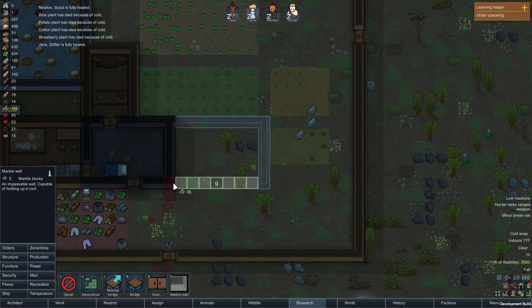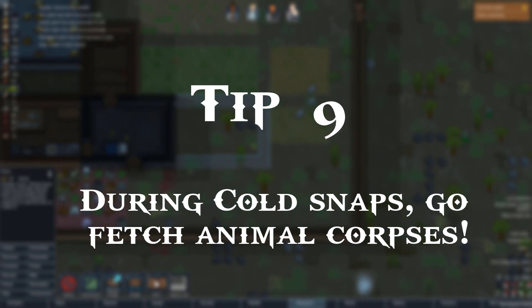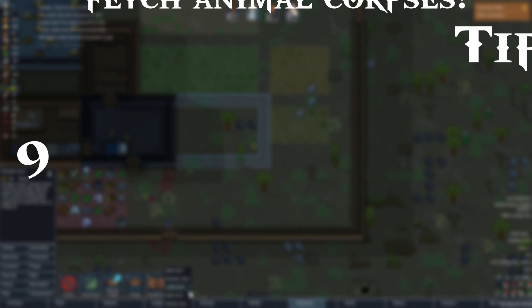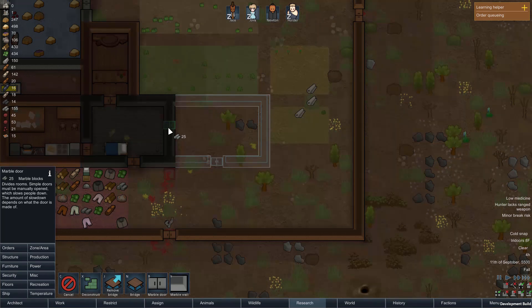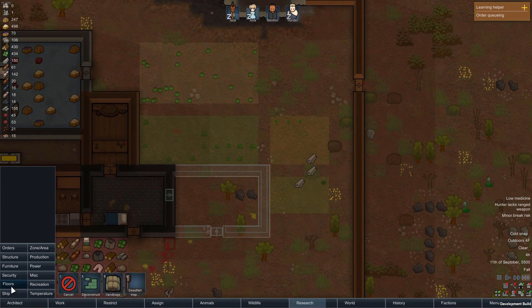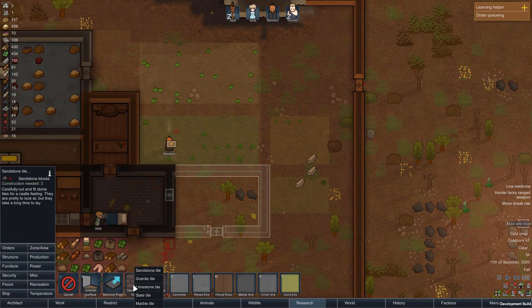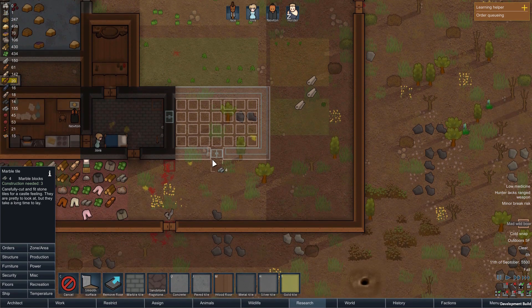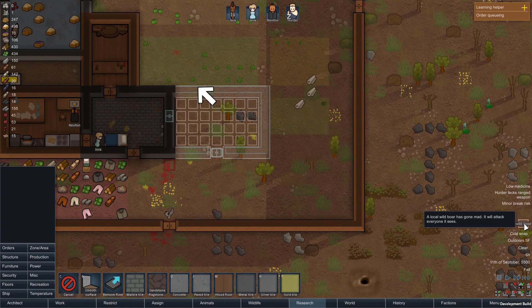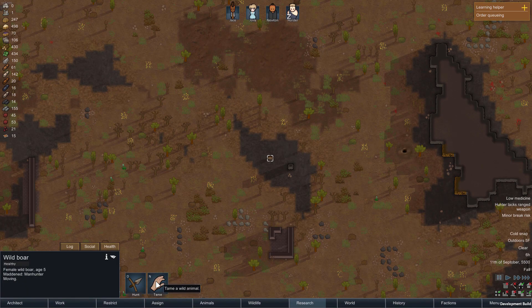Tip number 9 is an event-based tip. During a cold snap, go out and fetch the dead unfortunate creatures. This is a very useful trick to get a lot of food for practically nothing. During the cold snap, most creatures on the map will die, which means there are a lot of corpses to go butcher and eat — it usually wipes the map of creatures. If you look at the new wildlife tab in the new version of the game, you can see all the wildlife out there, so you're going to be loaded with food for a very long time if you get lucky enough to have a cold snap.